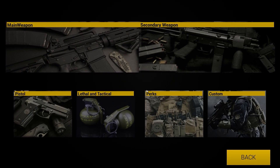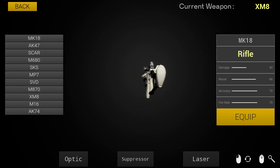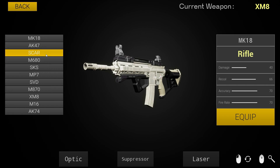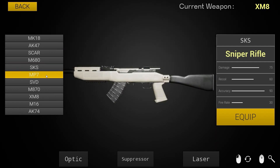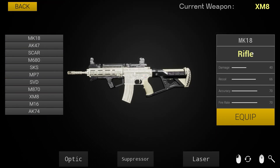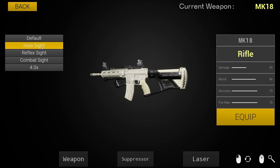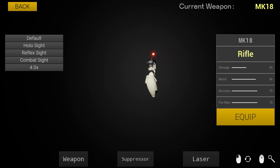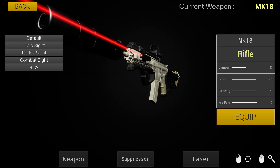This is actually a nice little menu here. Let's go main weapon — you guys know me, I do like my AR. You know, if we had an M4 I'd be using that. But we got a few weapons here: the SCAR, the M680, the SKS, MP7. I'm going to rock the MK18 rifle and hit equip. Apparently we can put optics on there, so we do got a little bit of weapon customization. Fuck it, we'll throw a laser on this bitch too. Tarkov-level customization here, which looks pretty good to me.